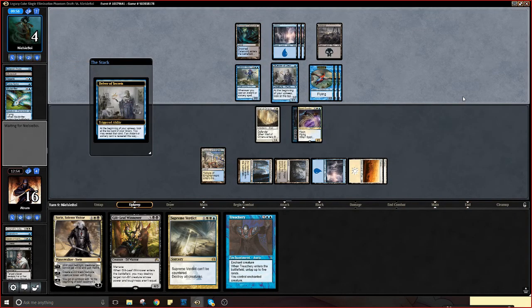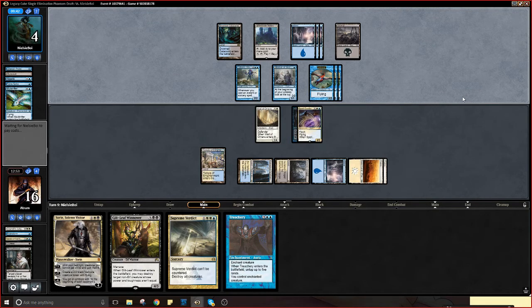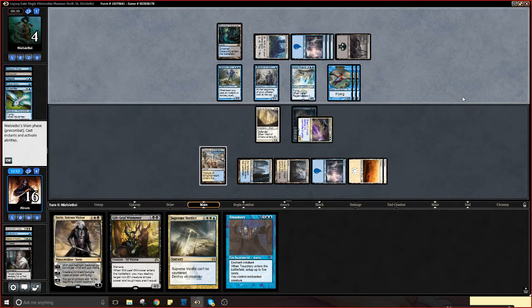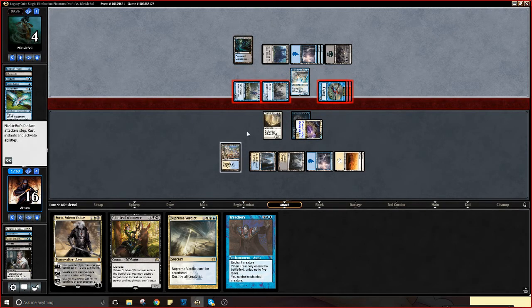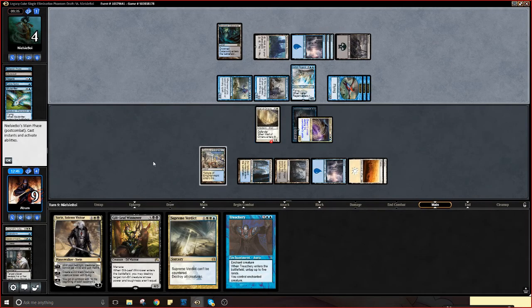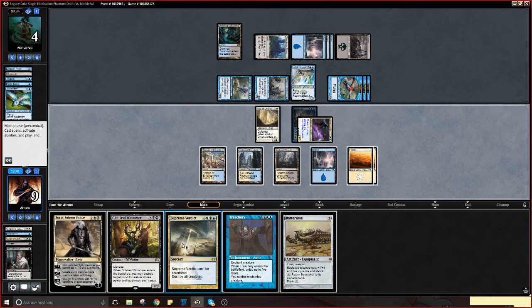We're gonna be taking possibly nine. If he's super greedy he might not play that. Okay so he drew land — he's gonna play Icefall Regent and then we're just gonna Wrath. That was quite greedy of him, especially with the land. He could have just taken nine, he could have, but he opted not to. Murder all your stuff! Boom — oh hey, nice Dissipate.